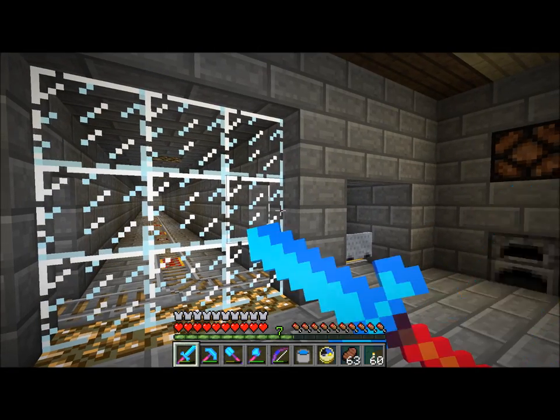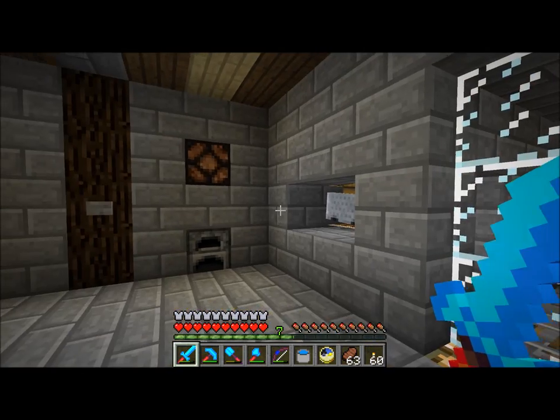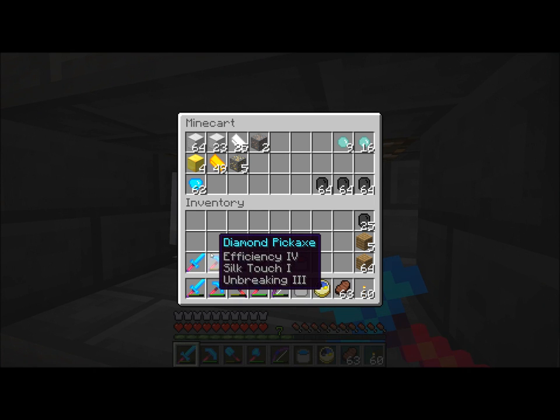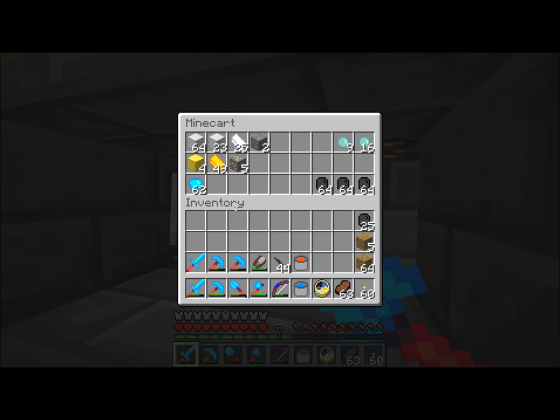I expanded the mine — I did add a second layer to it, if I didn't mention that last episode — and I've been getting tons and tons of diamonds from that. I think I found like three diamond veins, and with my fortune pick, I'm getting a good ten diamonds from each little area. I'm a little tired and possibly a little sick.